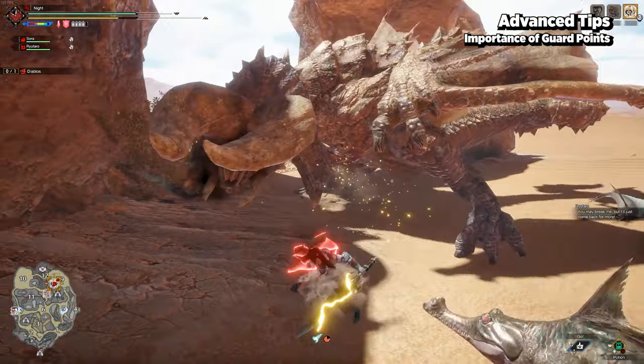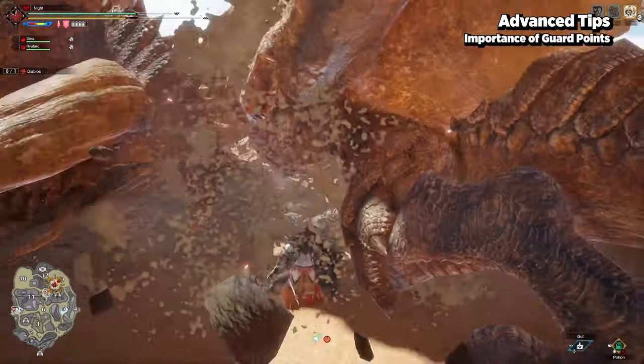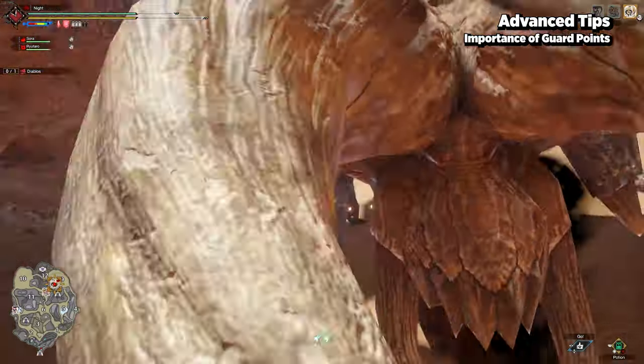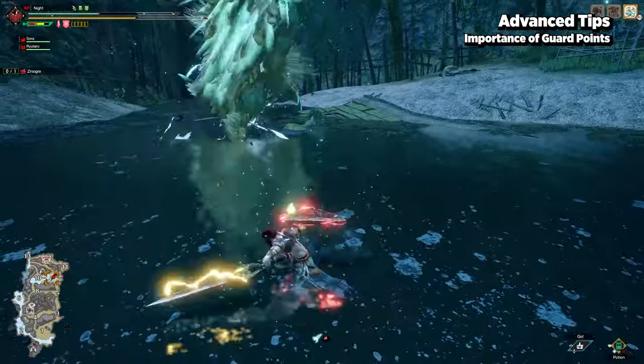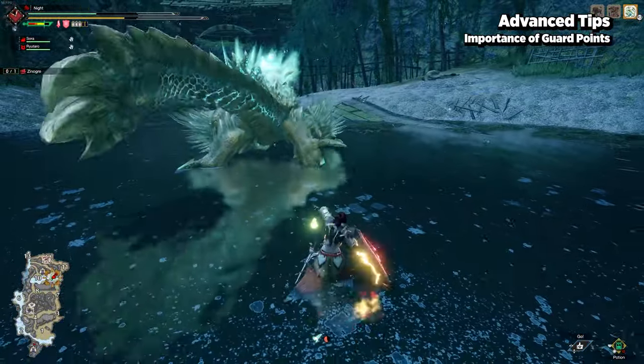Guard points are also much more effective compared to regular guarding, and in the event you don't have wirebugs available for Counter Peak Performance, it could be the difference between being stuck in a stagger or being ready to counter.